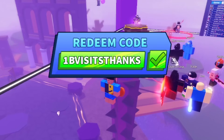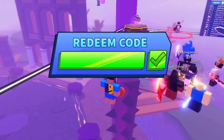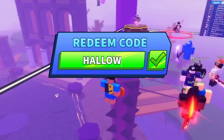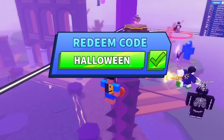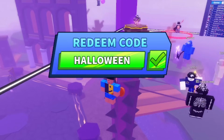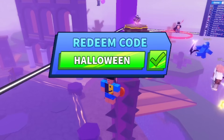Another code is the Halloween code — I believe it's still working and it gives you a free sword. The code is HALLOWEEN, all uppercase: H-A-L-L-O-W-E-E-N. Redeem this brand new working code for yourself right now.